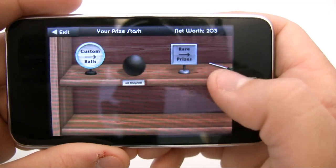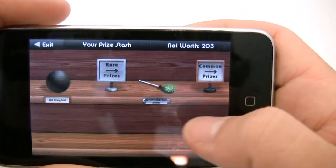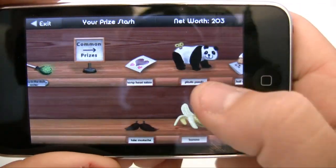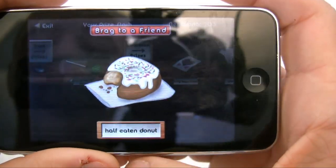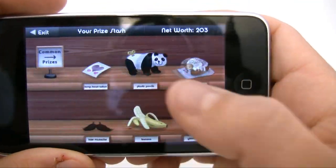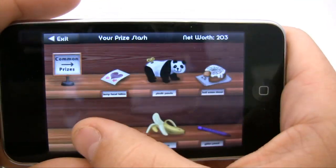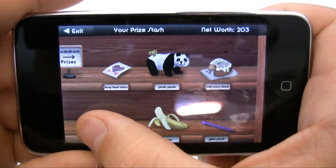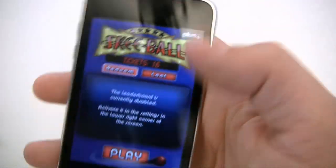So let's see what I got. I got a custom old Skee-Ball, I got this rare lollipop, I got this card I just bought, the Sneezing Panda from YouTube, a half-eaten donut. I got this fabulous mustache right here, a banana, and a glitter pencil. So I got a pretty good stache right here. I think I'll be good to go for a while. But yeah, that's the basics of the game.